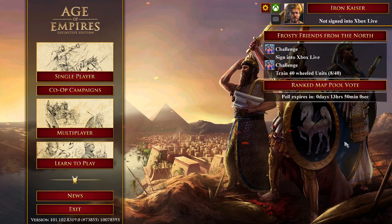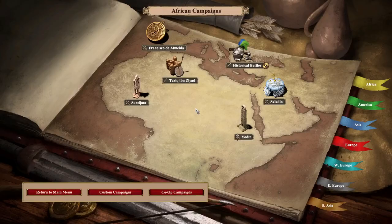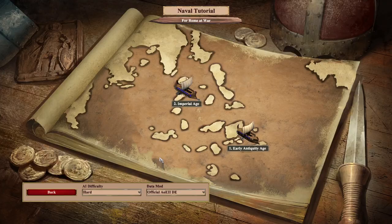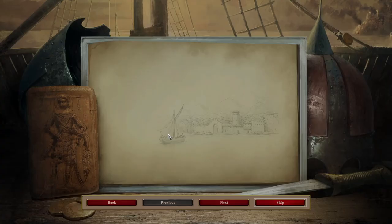What I want to do in this video is show off the tutorial campaign that the team has released alongside the update. You can find that in the mod browser — click into Mods, go to Campaigns, Custom Campaign, and look for the Rome at War Naval Tutorial. Download that, and make sure when you're in this menu, you scroll down and select Rome at War in the data mod. Episode 1: the Early Antiquity Age. Welcome to the first Rome at War naval tutorial.